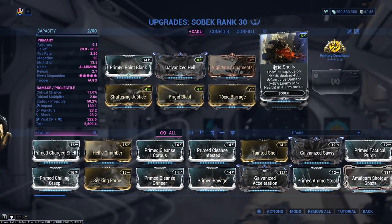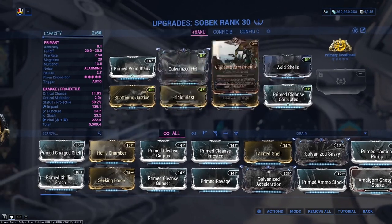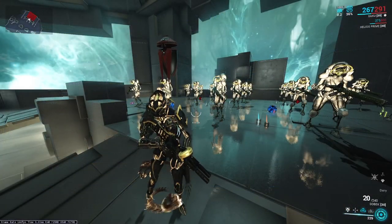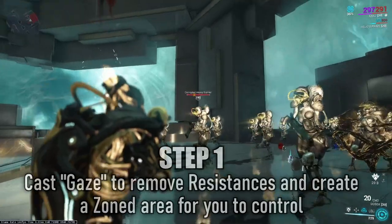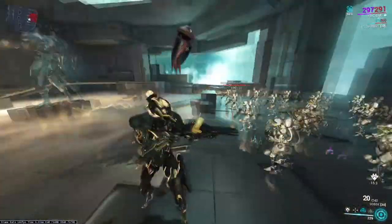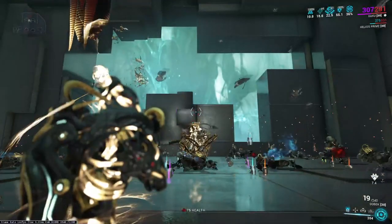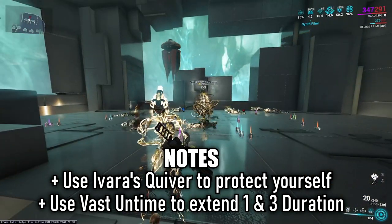We're using the Sobek for its Ashter Shells augment, which also lets you deal percentage-based enemy max health damage within a 15-meter radius. Go for headshots and make sure you're running a faction mod — it just deletes enemies in the area. Even with just the base version of a primed Bane/Cleanse mod, plus a bit of multishot and damage, you'll look really good. This is a build I've been running lately and really enjoying. One of my viewers, Finigo, recommended pairing Sobek into the build — shoutout to them. The build holds up really well for end-game: great survivability, great offense.